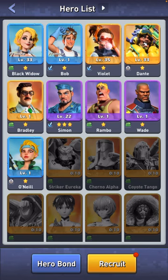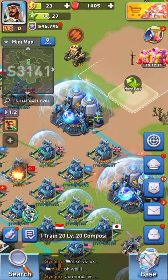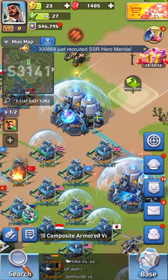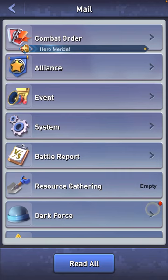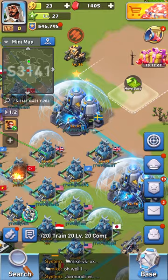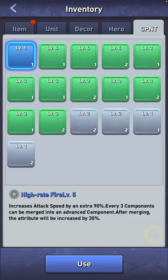Below that on the right you've got the radar for your radar missions. The captain's hat is where your heroes are located. Underneath that you've got the alliance emblem that shows you all the information about your alliance. Then the envelope is your mail — please be sure to read your mail, otherwise you will drive your R4s insane.